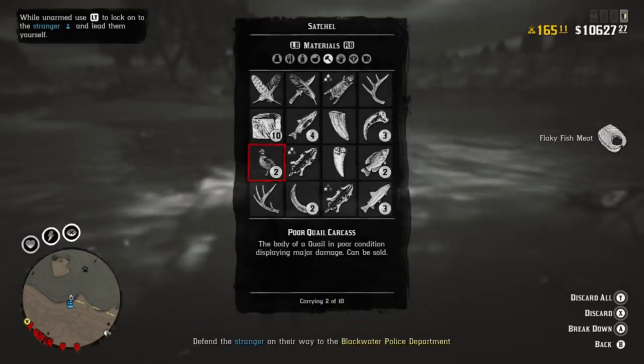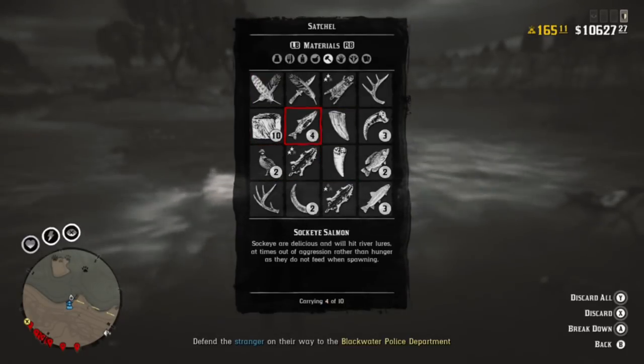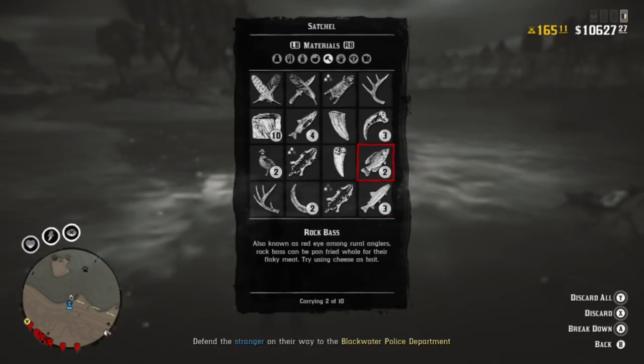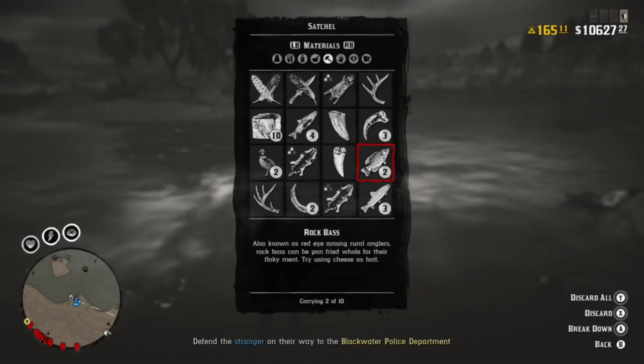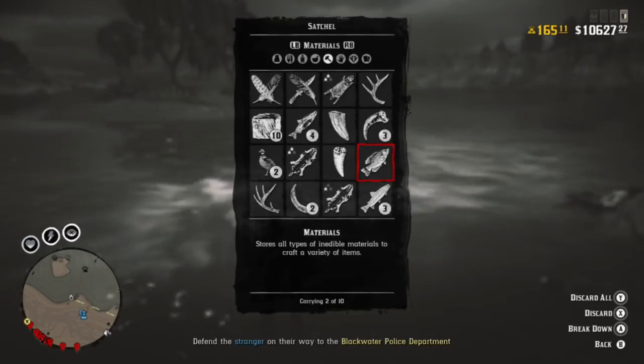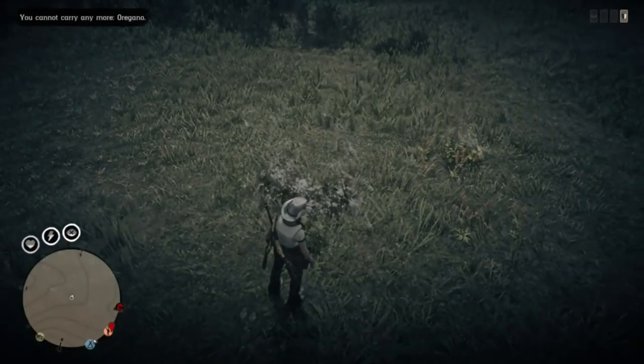If you're looking for flaky fish, right here at Quaker's Cove you can go ahead and cast your line and catch some regular fish like perch, rock bass, and possibly pickerel. Just go into your satchel, break them down, and you will get your flaky meat.